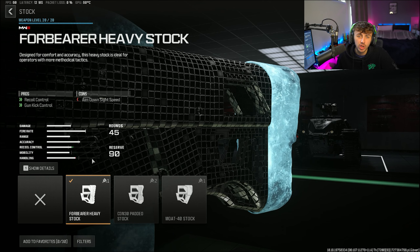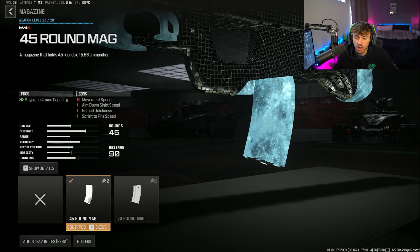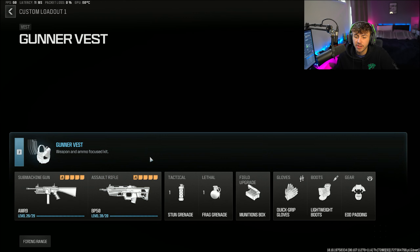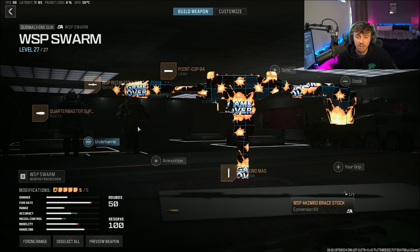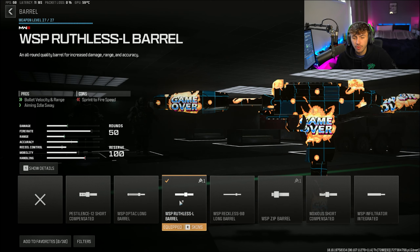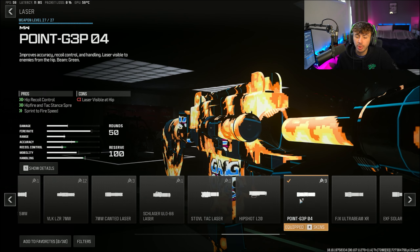Next up we've got the AMR9. The muzzle is the Quartermaster Suppressor, the underbarrel is the Jack Slash to give a bit of extra mobility and movement speed. The ammunition type is the 9mm Higher Grain Rounds, the magazine is the 50 Round Mag, and for the optic I'm going with the Nidar Model 2023 — though you can swap optics to whatever you prefer.